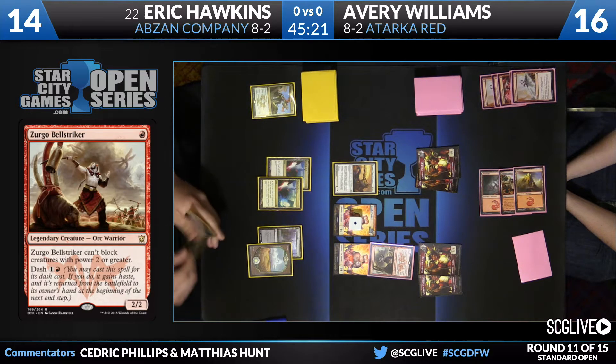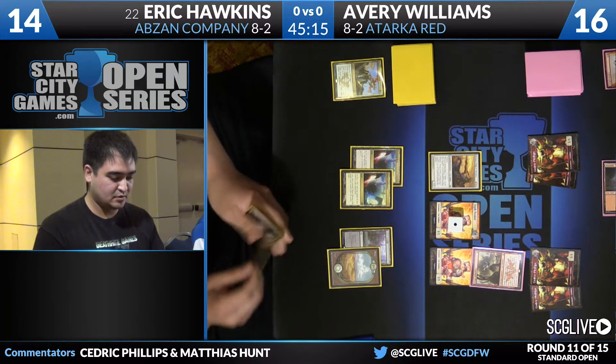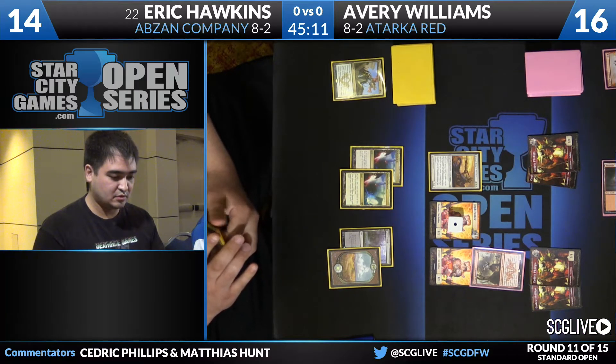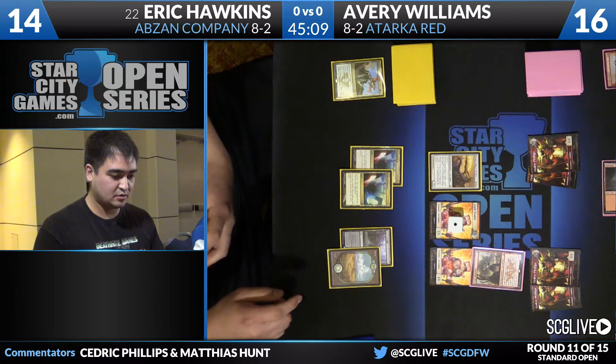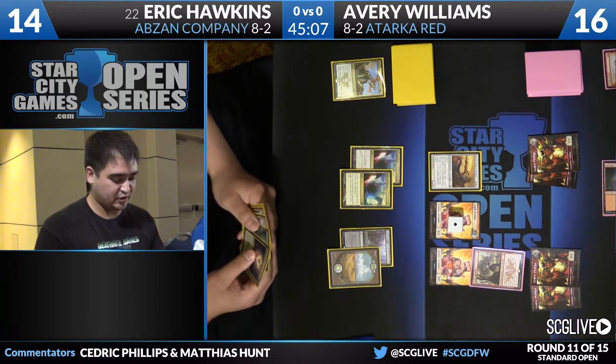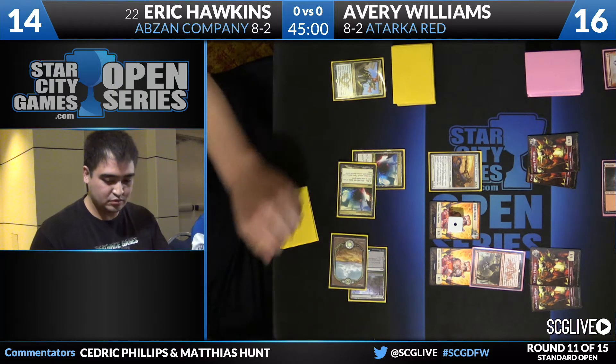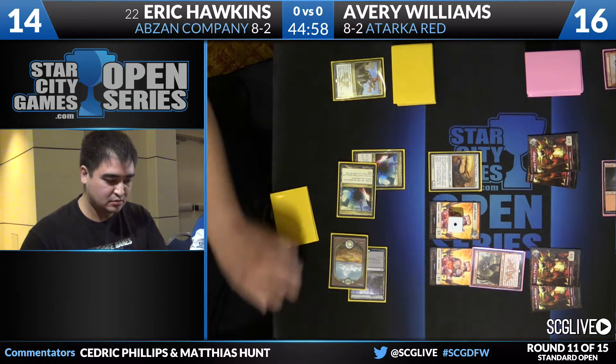Hawkins is going to sacrifice a Wooded Foothills. No fourth land for Hawkins — that's his turn. We go back over to Avery. Looks like Hawkins has a Deathmist Raptor and an Anafenza in his hand. Nothing he can really cast. Now Raptor can be cast face-down off that Lanwar Wastes, so the Lanwar Wastes doesn't have to hurt him. But Mana Confluence does damage whether you're making colored or colorless — it's bad news either way, especially against a red deck.